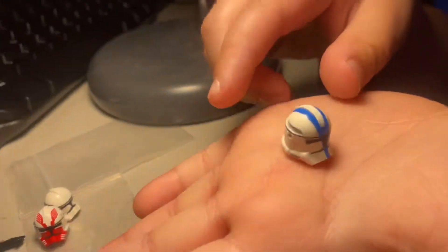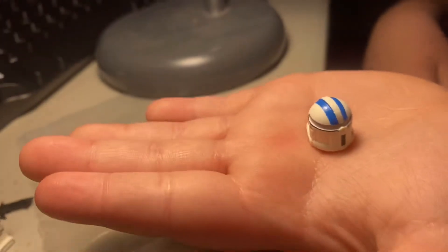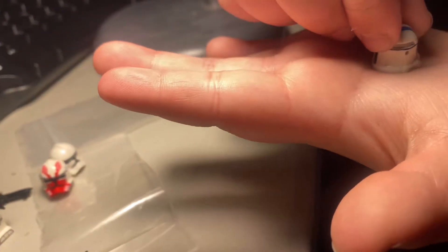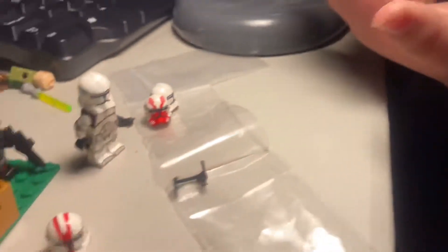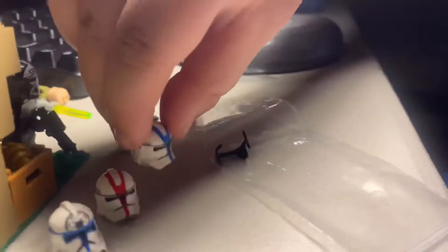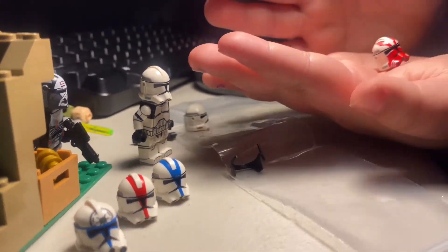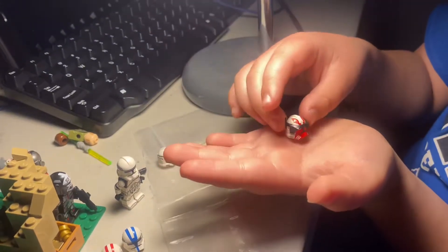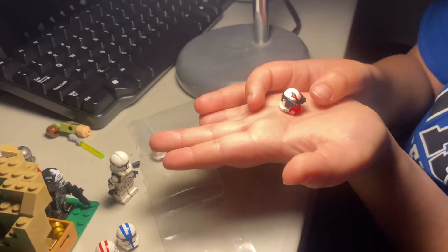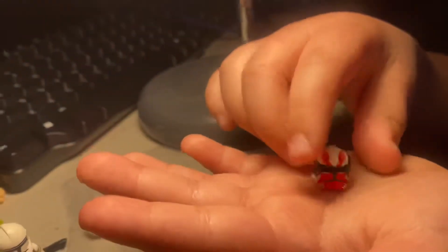What's that guy's name again? Can you turn the helmet a little, like a knob — turn it 360. Yeah, that's weird. So let's put him to the side. Then we have a Commander Thorn, or Captain Thorn — I don't know. He doesn't have his thing on like it's supposed to be. His name is just Thorn, I guess.